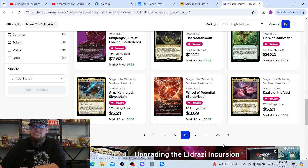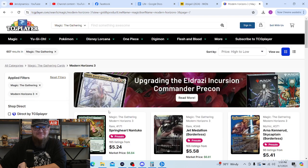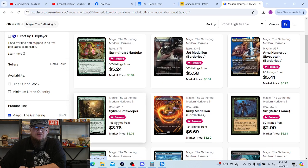Willow Potential is definitely a card I'd like to pull. Spring-Heart Nantuko — I'd really, really like to pull a copy of that. Sylvan Safekeeper — same thing; I need a copy of that.